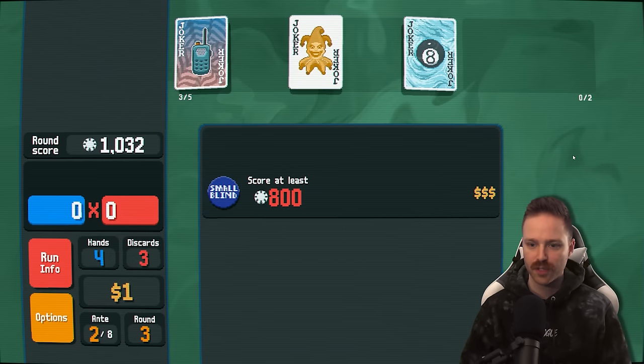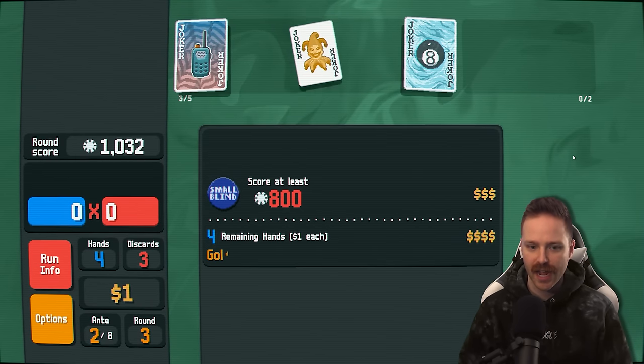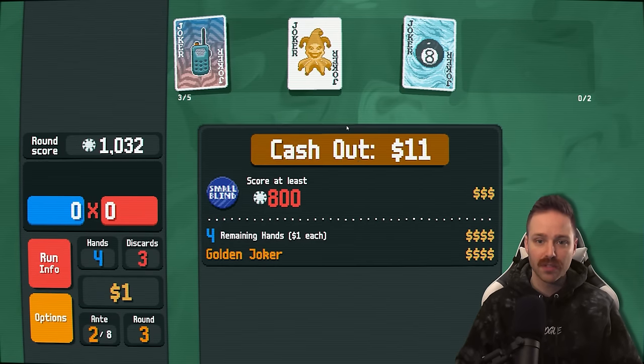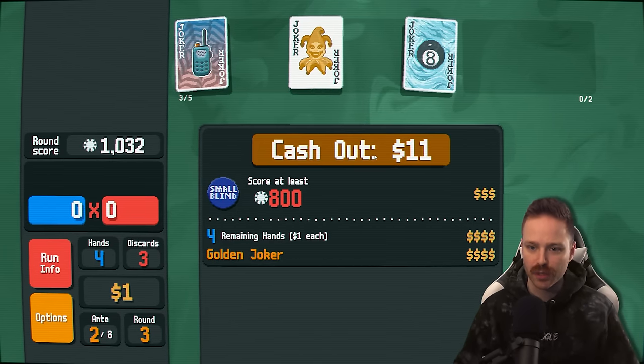Good stuff. $3 for small blind, $4 for the hands that we didn't use, and $4 for our golden joker. We spent six bucks on it, so we've almost already paid back what we bought the golden joker for.